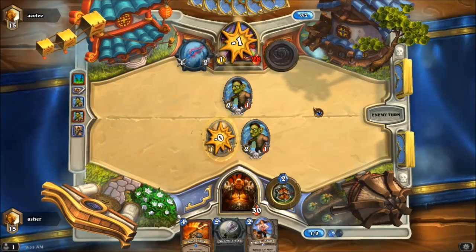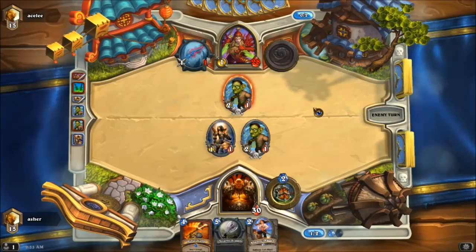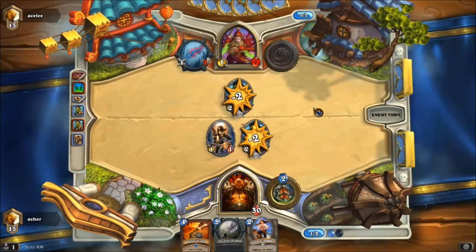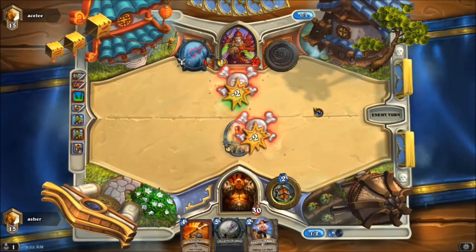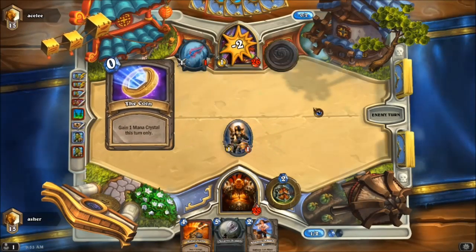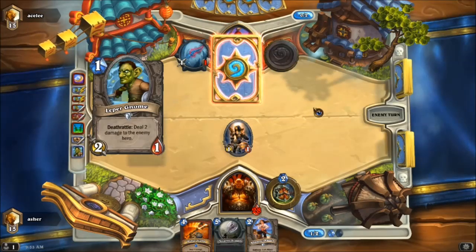Interesting — so he's going to go for that play. He doesn't want to touch my Leper Gnome either, which makes some sense. They're just going to go for each other — give me a big hug and we all take damage. That's the battle cry. Now that's interesting that the battle cry resolved like that. Does he have a Shiv? No, he's not going to have a Shiv for one.